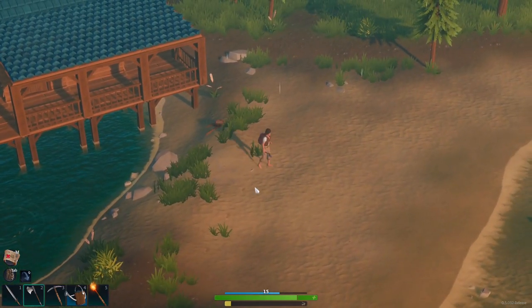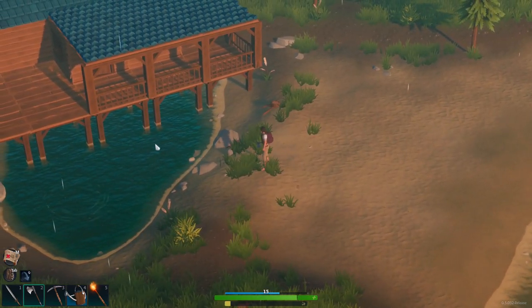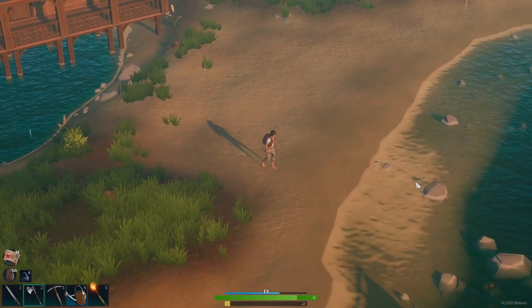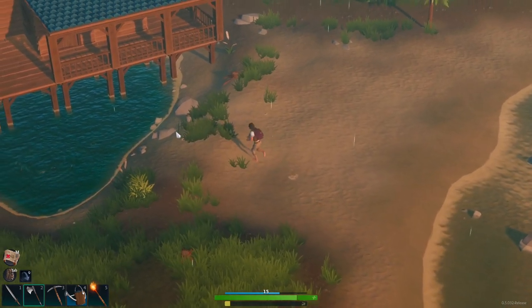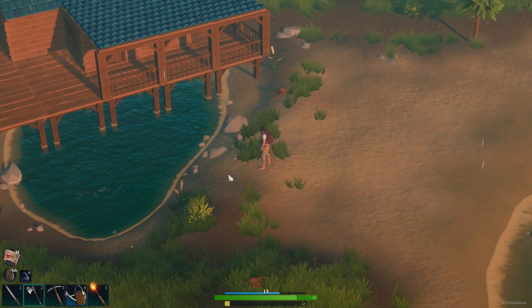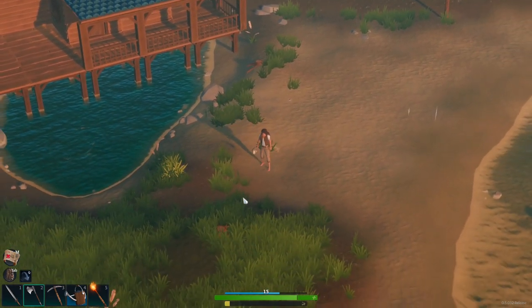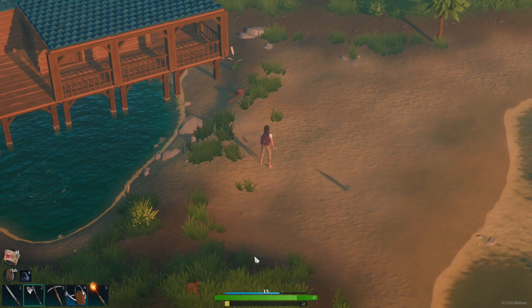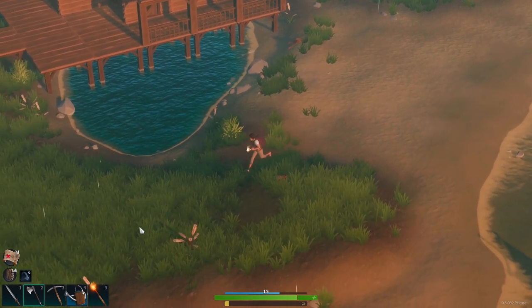So what I want to do is build a little farm area down on this beach, just because we're really close to the water then. Obviously you could probably draw from this side, but I'd assume this is the ocean and salt water would be bad for your crops. So I'm going to draw from this lake, because at the moment we've just got the pear up the top there and we have to run around. I could build a well and stuff, but I'm going to build it on this beach.